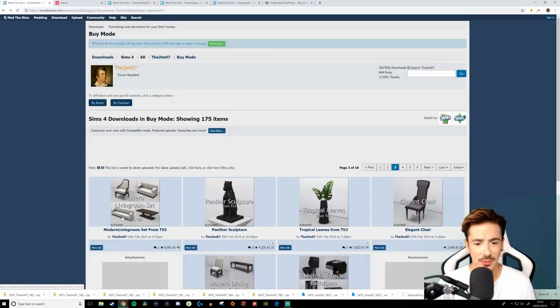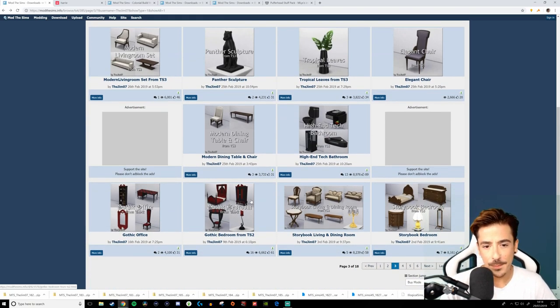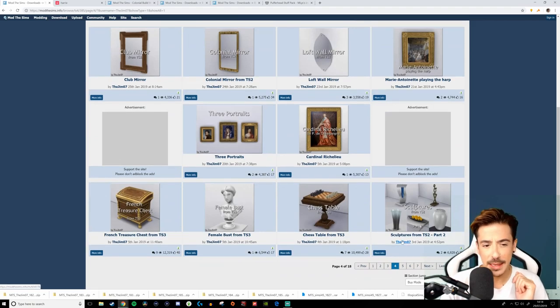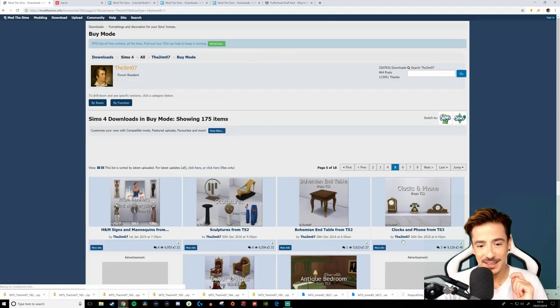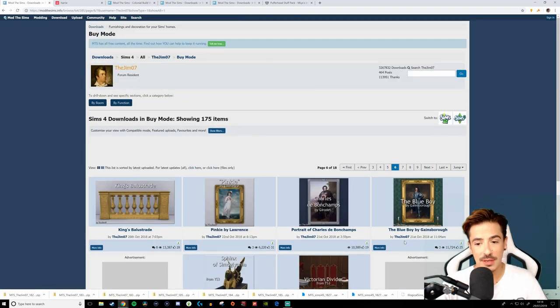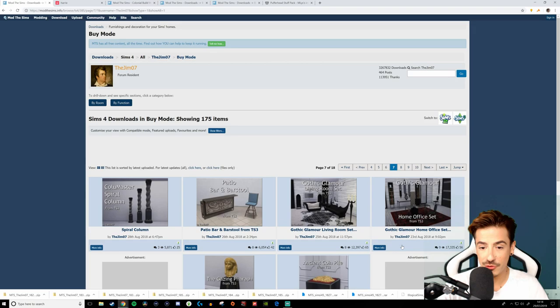Modern dining table and chair — I think we've got enough tables and chairs for the minute. I'm not going to download any traditional stuff because I'm going to leave that for Sam's CC, since she's got a lot of beautiful traditional recolors of some furniture which I'm very interested in seeing.